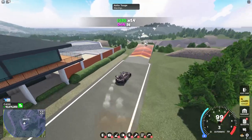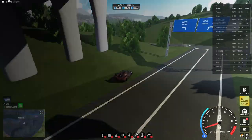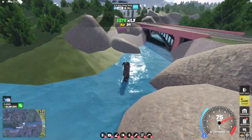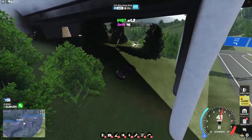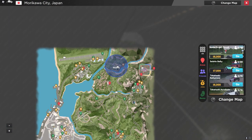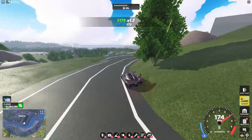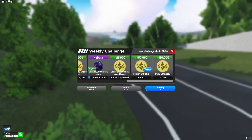Right behind this building you'll see the second part. For the third part, head over to Kerotoge, and it is right next to this building on the ramp. For the next part, head over to Tokashi Dirt Circuit and you'll see the part right under this bridge. For the last part in the Japan map, head over to this trailer delivery spot and right in this tunnel you'll see the very last part.